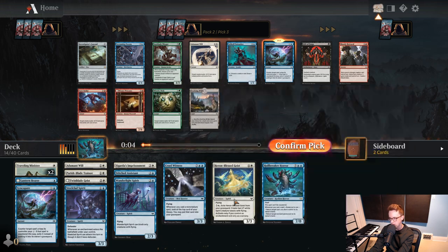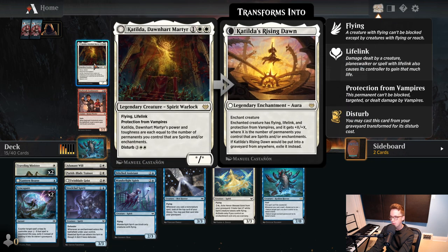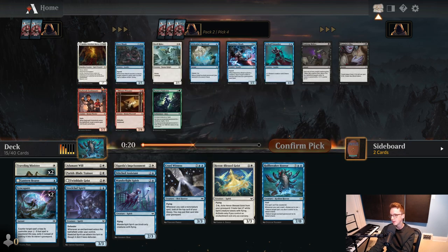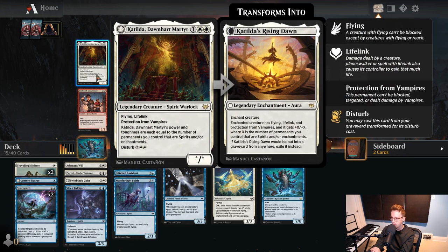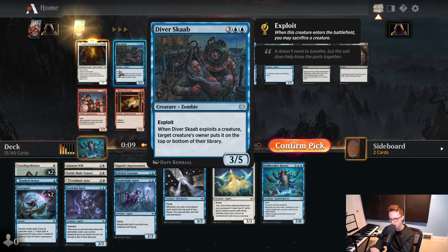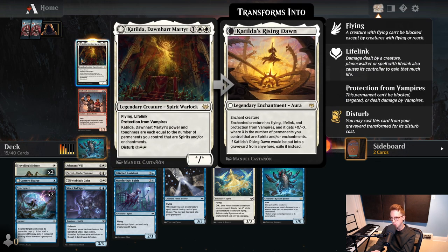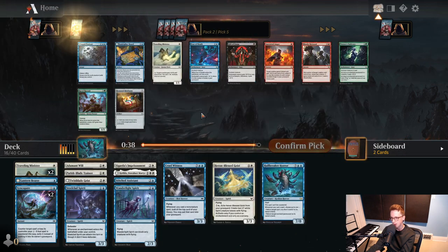The plan for this deck is to draft more twos and creatures that fly and just sort of pressure our opponent and counter their stuff a little bit later in the game. We don't really need any more fives, sixes, or sevens — we're just going to be looking for twos, threes, maybe another four. And then as I say that, we opened Diver Scout, which is a good five. But we also opened Catilda, which is pretty darn good as a three — Flying Lifelink, power and toughness equal to the number of spirits and enchantments you control, and then disturbs to give something Flying Lifelink. Protection from Vampires is actually kind of meaningful since there's a lot of those in this set. I think we're going to take Catilda. We'll take the cheaper card that is very hard to race and has flying.